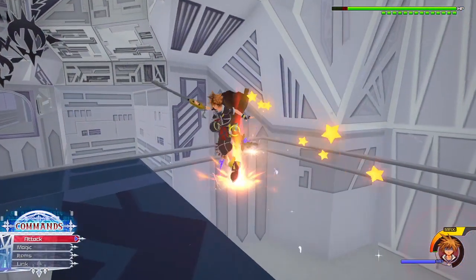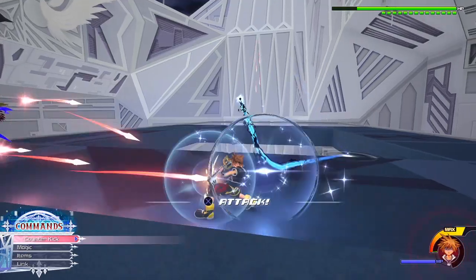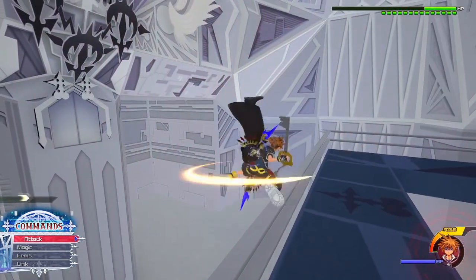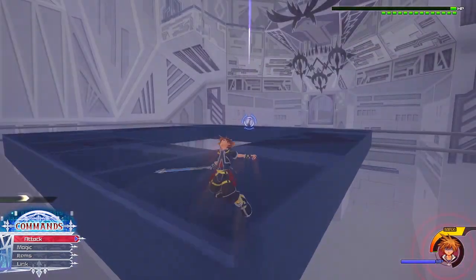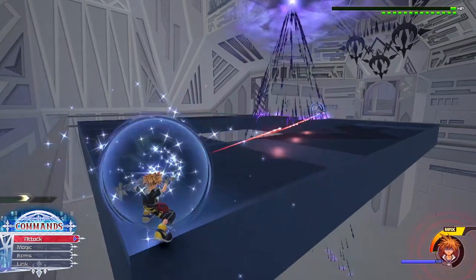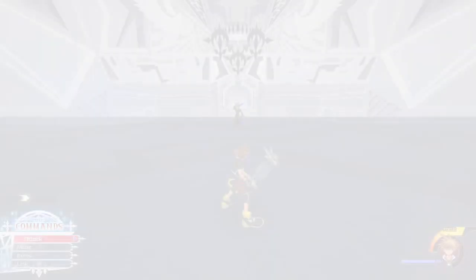Now in the KH2 fights, you do have teammates, at least in some of these fights. Obviously you can't do that in these data fights, unless you use the C mod menu, which does allow you to choose teammates. The problem is it messes with my shortcuts and it's not exactly consistent. Plus I have to keep selecting the character I want to play as and my party members each time I die, so that's kind of tedious. It just didn't really seem practical.